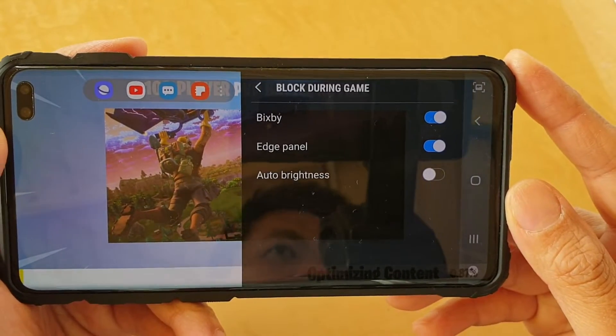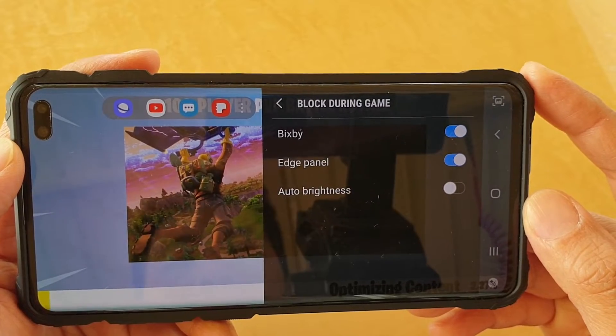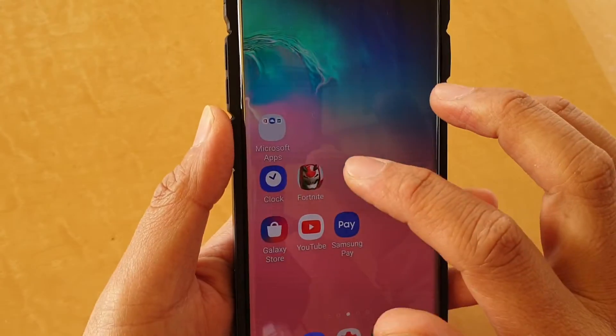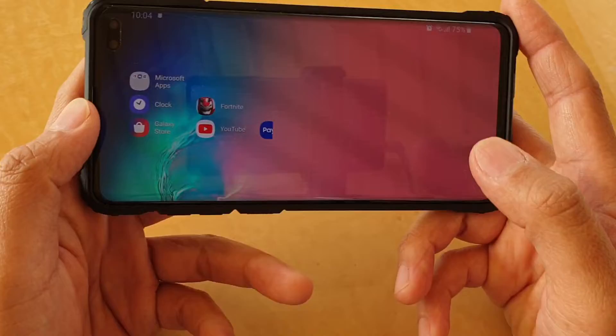How to block auto brightness during the game on the Samsung Galaxy S10, S10e, or the S10 Plus. First, tap on the home key to go back to your home screen and start a game. Launch any game you like so that we could open up game tools.